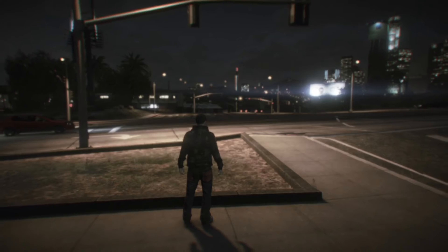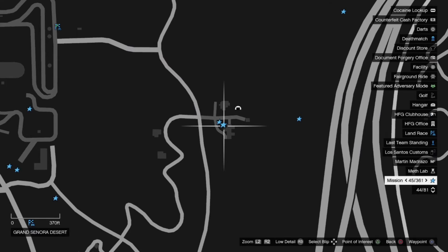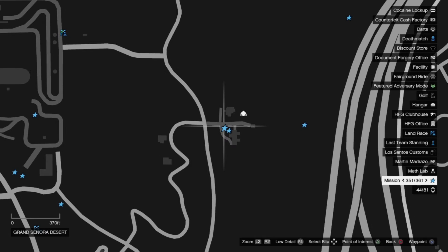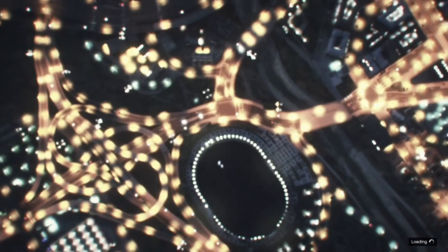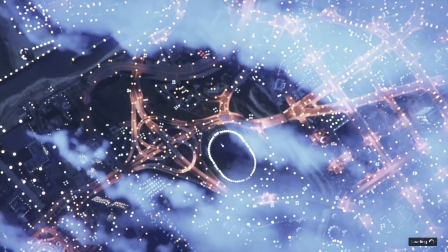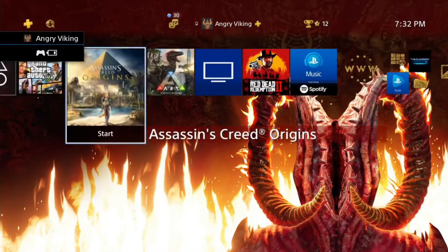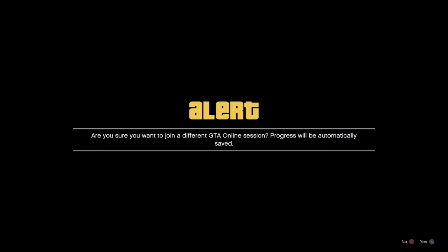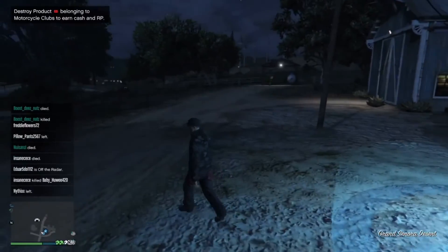Hit Start, pull up the map, zoom out, go to our bunker, and find the closest job to the bunker. Click it — Square or X depending on your platform — and start the job. Once we get to the loading screen again, we're going to dashboard one last time. Go down, Join Session — it'll give us that black screen again. Click Yes, back out of the second prompt, get the network error, and we'll be right at our bunker.